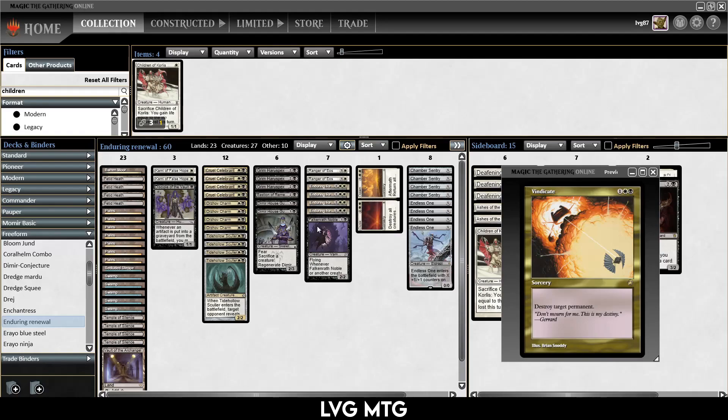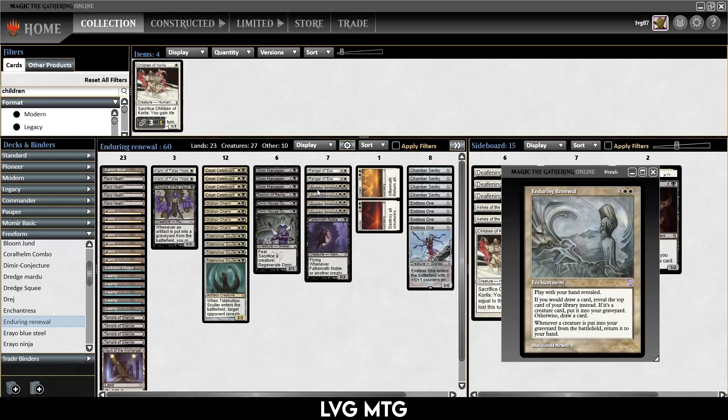So how does the deck work? The deck centers around Enduring Renewal, which is a 4-mana enchantment, 2 colorless and 2 white. You have to play with your hand revealed. Whenever you draw a card, you reveal the top card of your library — if it's a creature, it goes into your graveyard, otherwise it goes into your hand. The last line of text says that whenever a creature is put into your graveyard from play, you return it to your hand. That's what we're building around — this is a combo deck.